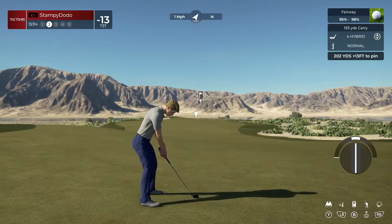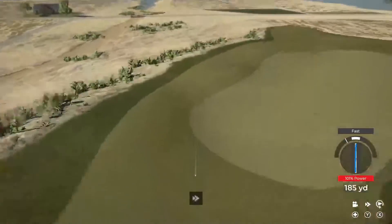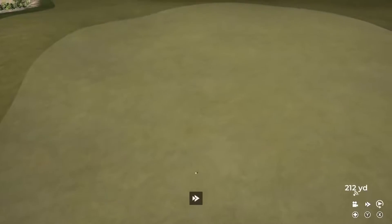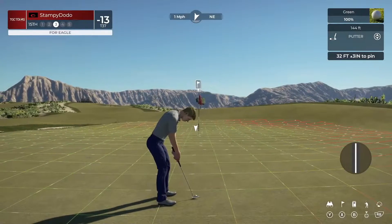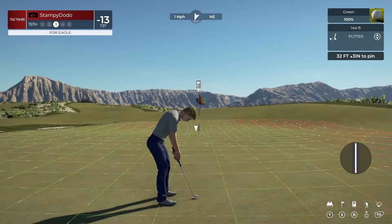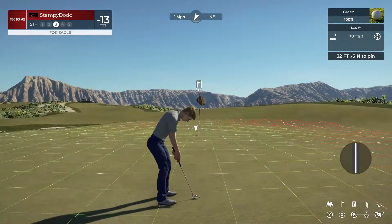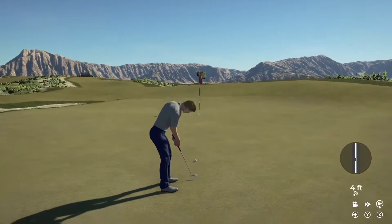The par 5 — pretty good chance of getting an eagle here if you can get it close. We get a fast. That's unfortunate — big bounce. 32 feet, 3 inches up. This could be an eagle here. Get it close though, don't try to be a hero.